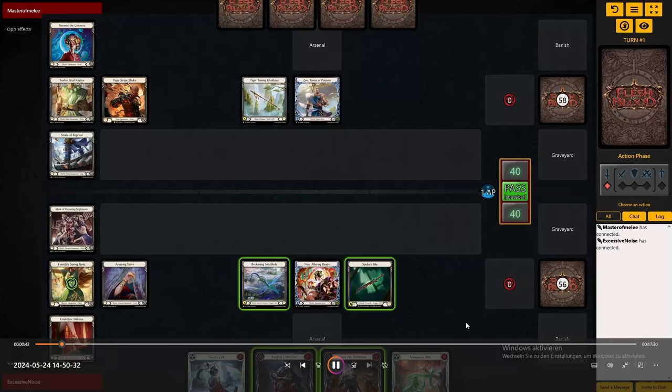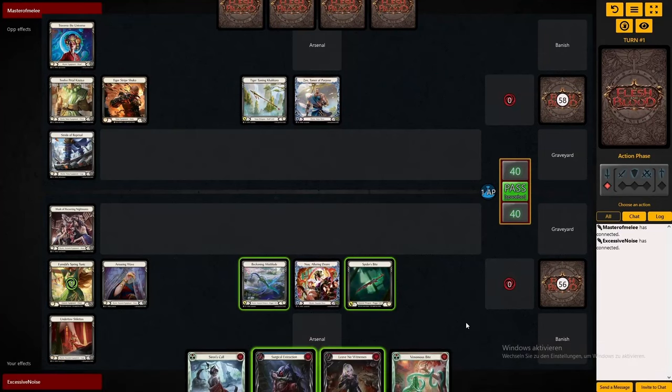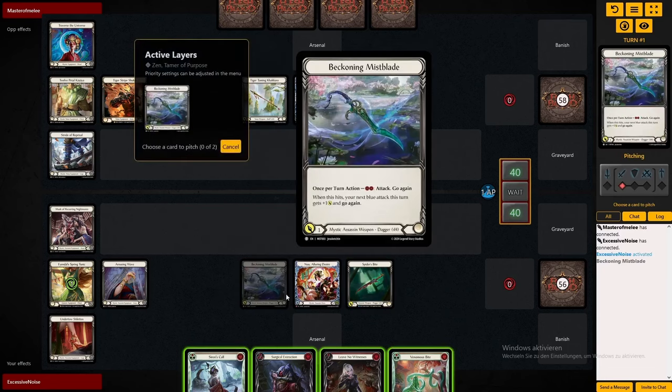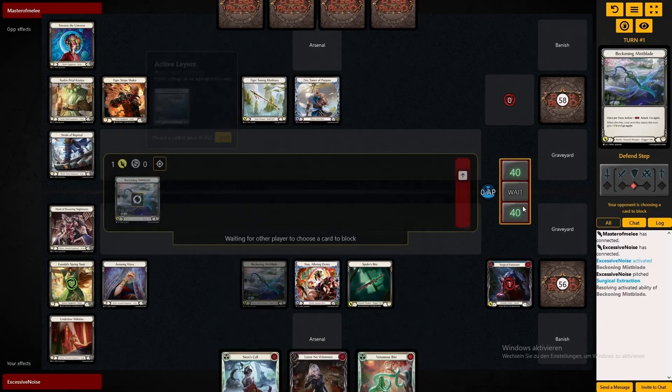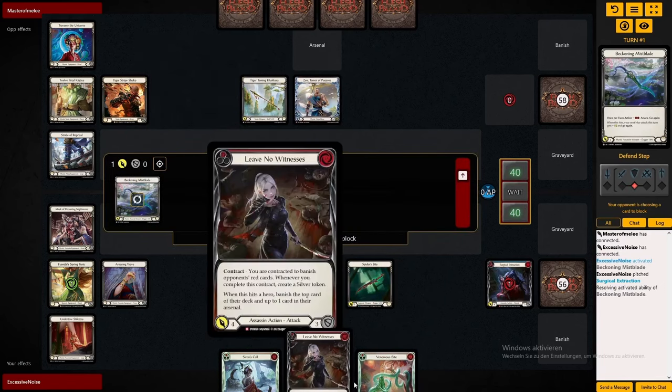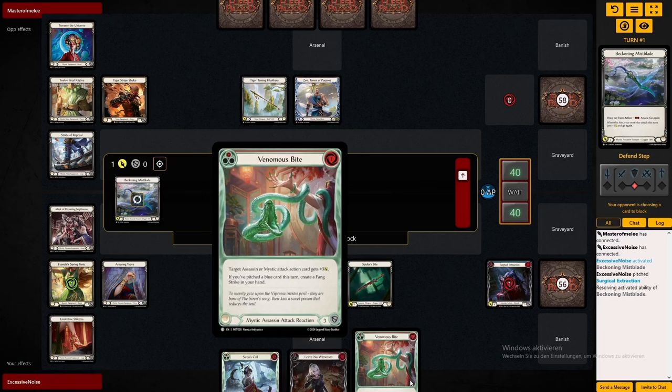Hello there, welcome! Today we're having a look at the new hero, Alluring Desire. I'm gonna tell you straight away, he seems kinda busted. Basically, her vibe is: you are going to disrupt the enemy hero each turn and meanwhile push some damage.